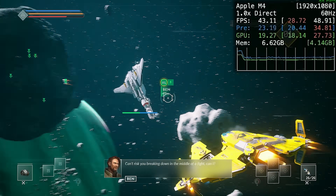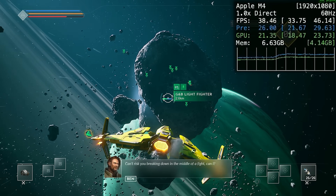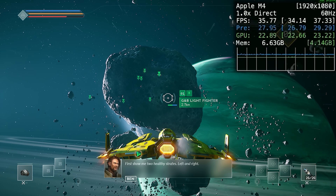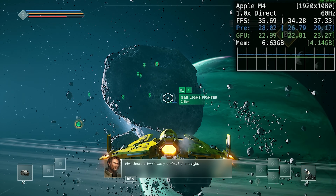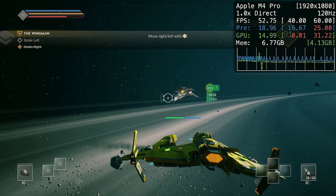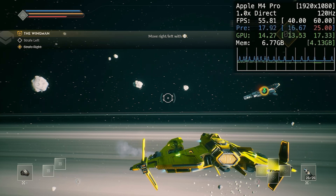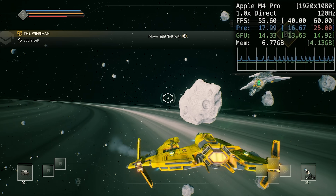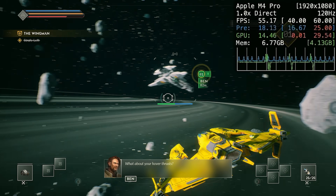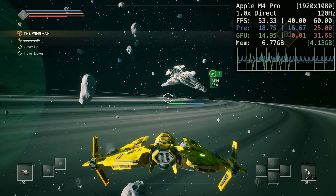On Everspace 2, which is a harder game to run, we're getting about 35 to 40 FPS at 1080p high detail settings on the M4, versus about 40 to 55 FPS on the M4 Pro. There's a minor bump on the M4 Pro but not by a significant margin.